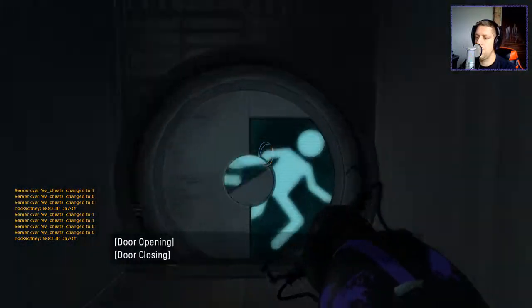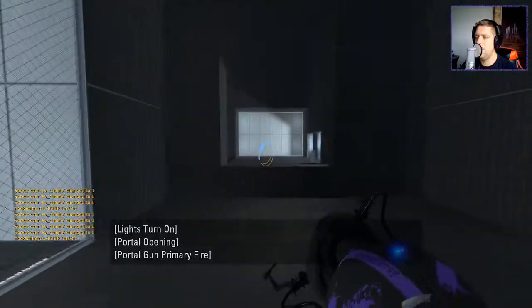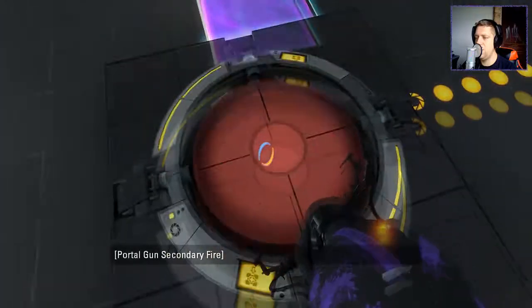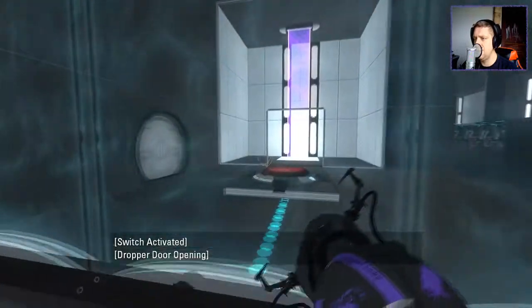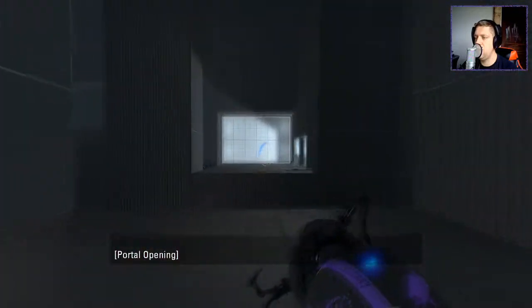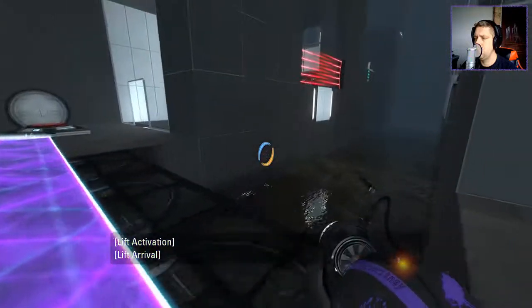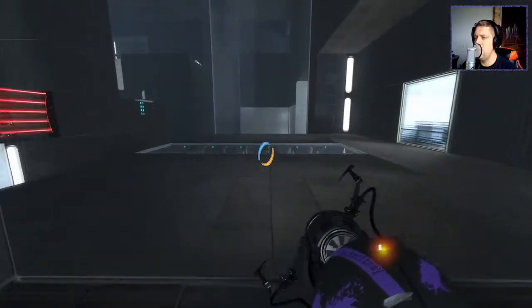Alrighty then. A light bridge could be useful. So we need to bring a cube back over to this side. We could also need to take note — once we have a cube here, we can also lift that off there like that. So maybe worth an observation on that. But anyway, without further ado, let's jump over to this side on the topsy-turvy bridge. Okay, that looks like it's a permanent way back.